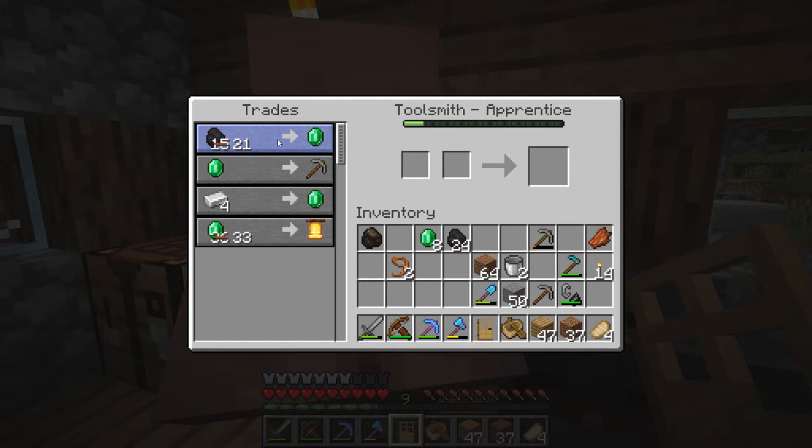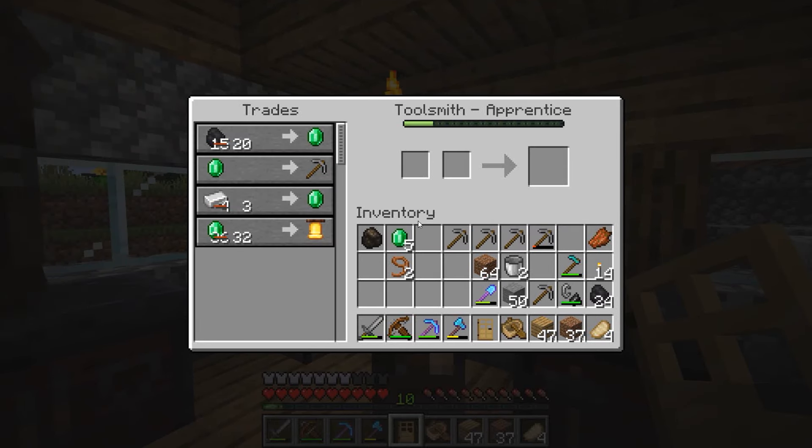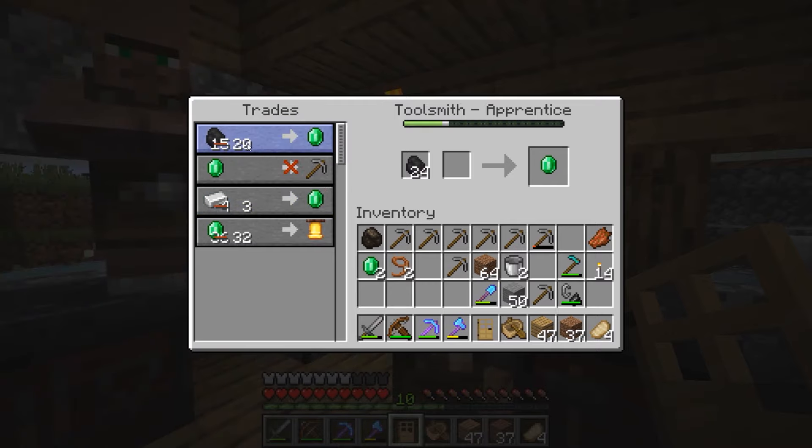Your one trade is still locked, so maybe it wants me to do some different trades. We don't have iron. Does getting some picks help you at all? I'm wondering if it's like we have to wait a full day cycle. Okay, that trade's locked. This one he wants 20 coal — wow, okay, so I need 20 coal to get that.